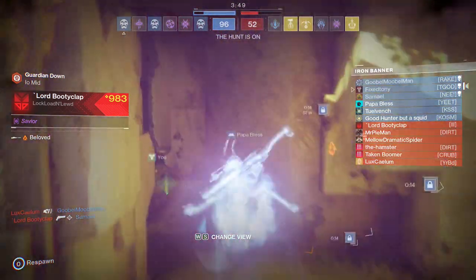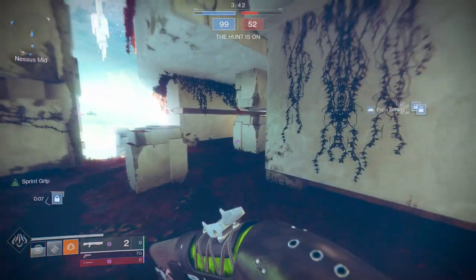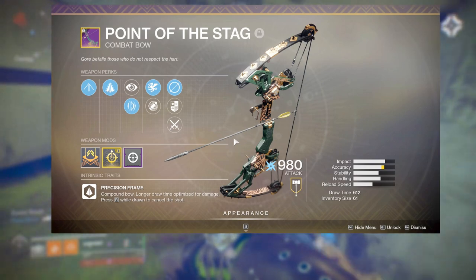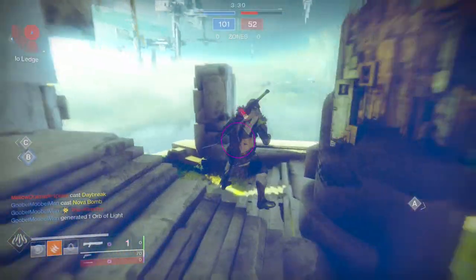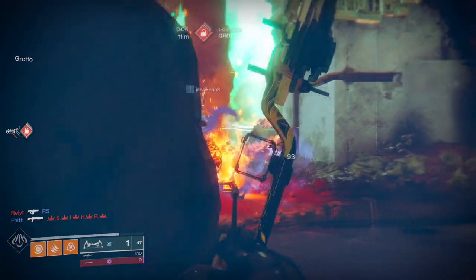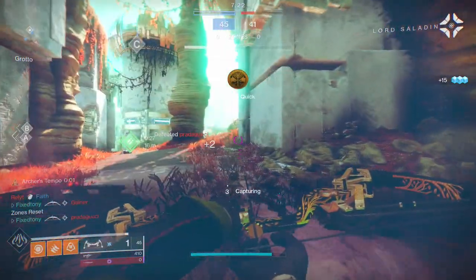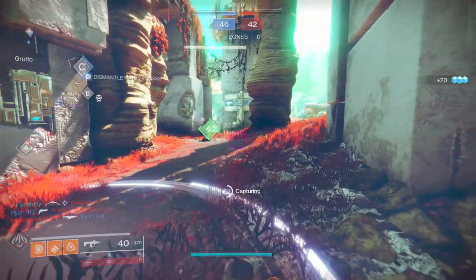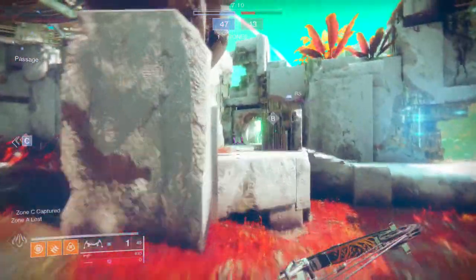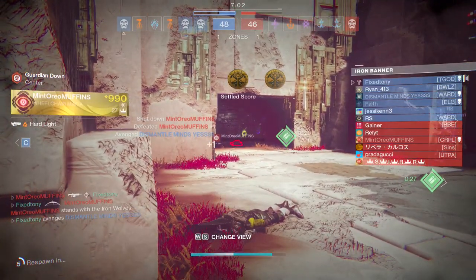The last quest is the bow kills, which is also where you get the ritual weapon. I thought it was a bit easy, but I understand Bungie didn't want to make Iron Banner too hard. I'll have a separate review video on the ritual weapon, but I think it's cool — the perks are just okay. There are other great bows you can use: Subtle Calamity, Tyranny of Heaven, and some exotics as well.